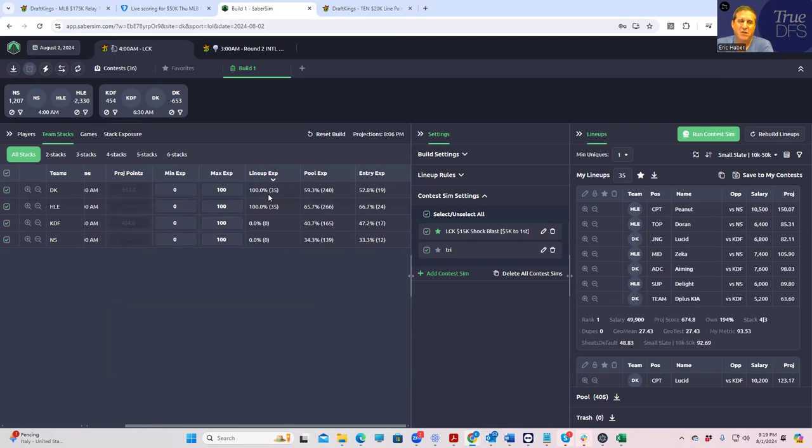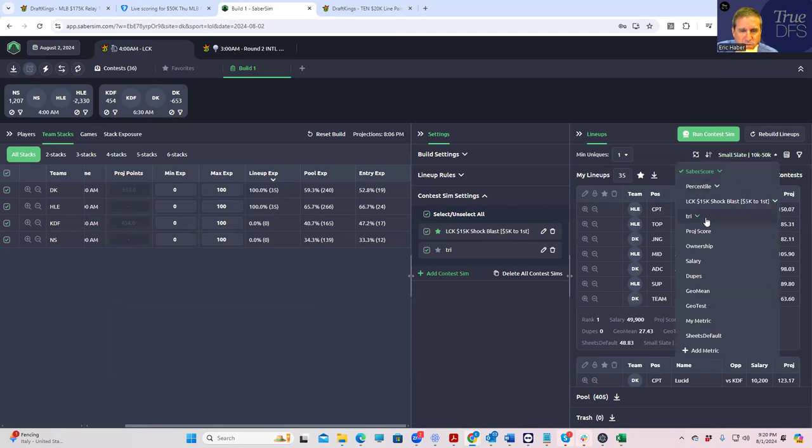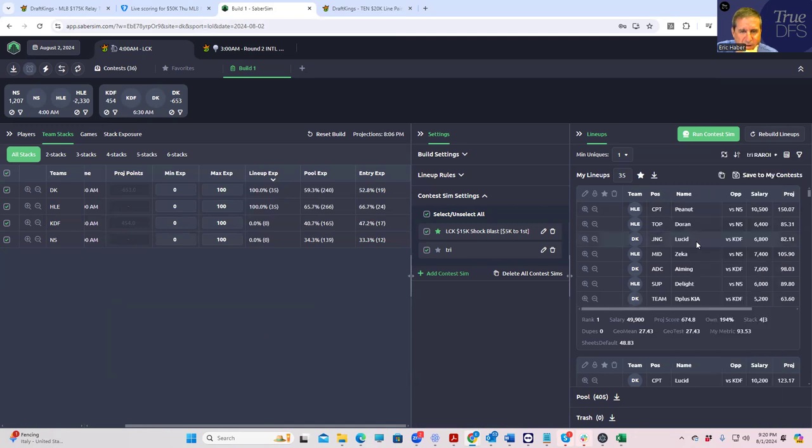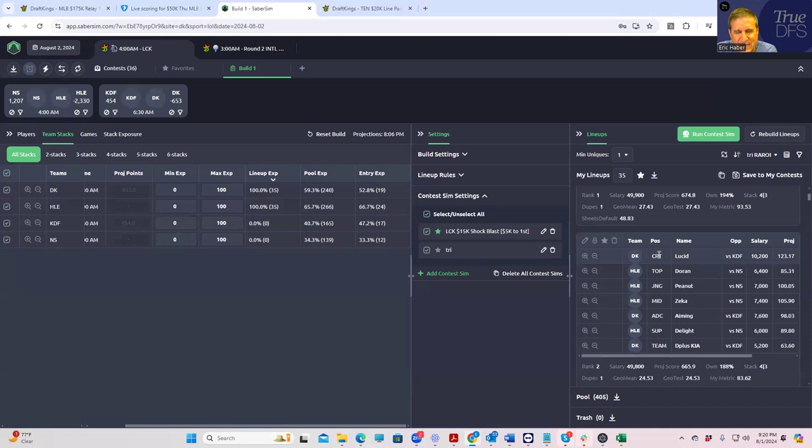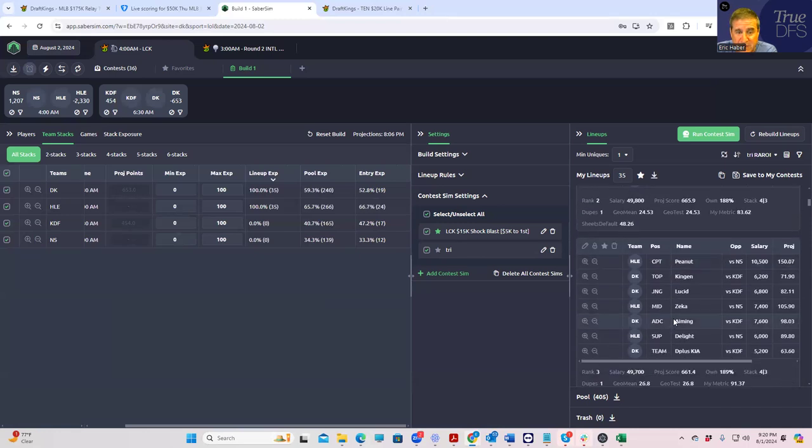We have to do some damage to the optimizer so to speak. Looking at the Triumphant Warrior, these lineups all sort of similar — you have a four-man HLE stack, four-three combos, and some with Lucid in the captain slot for DK. This one's a three-man Hanwa Life with four DKs. They all project pretty similarly — around 660 to 674 — so the difference is small.